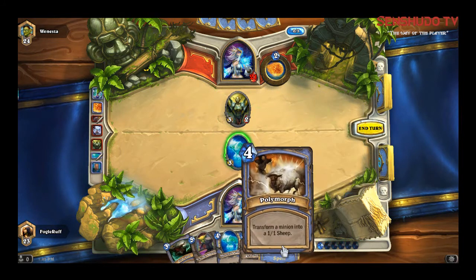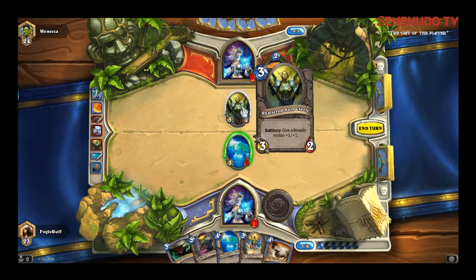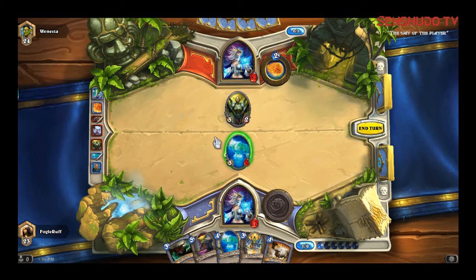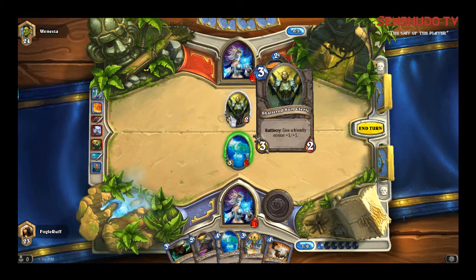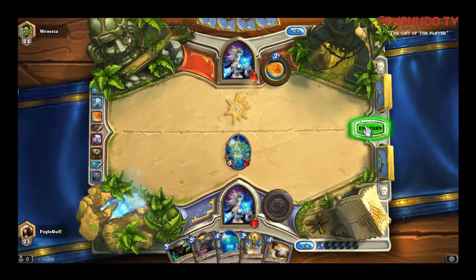That's always a fun card — it turns him into a 1/1 sheep, so I can just easily take him down. I can take him down right now because if I look at his ability: Battle Cry gives a friendly minion plus 1 attack and plus 1 health, so each of them gains 1 damage and 1 health. I'll take him out and end my turn.